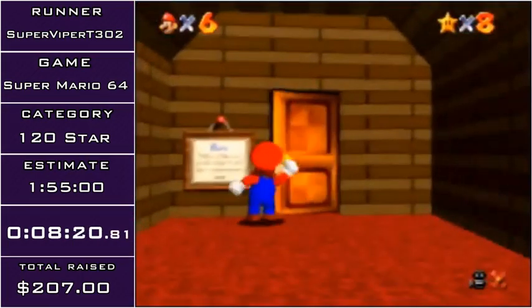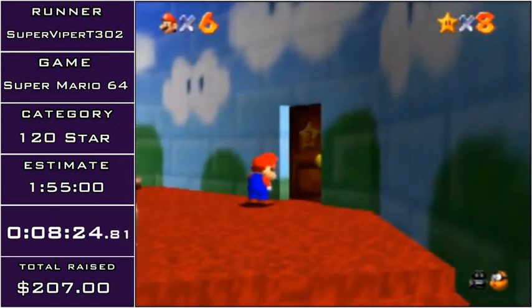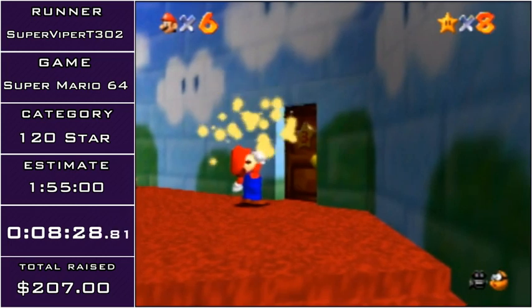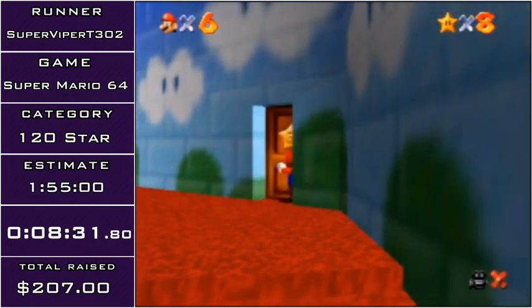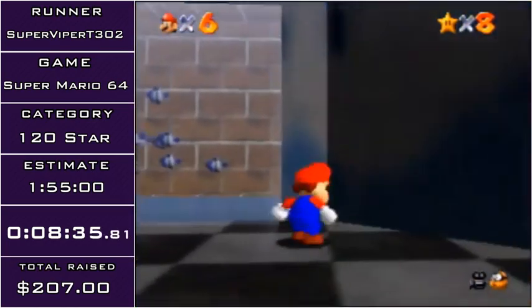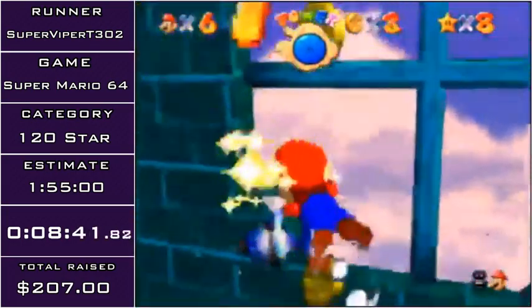Now we're going to be heading to everyone's favorite level, Jolly Roger Bay, which I am terrible at. Optimized swimming requires tapping A in a rhythm rather than just mashing A. I'm going to probably be kind of quiet while I'm swimming because I'm going to need to be listening to the audio — that's how I know if I have the optimal swimming.